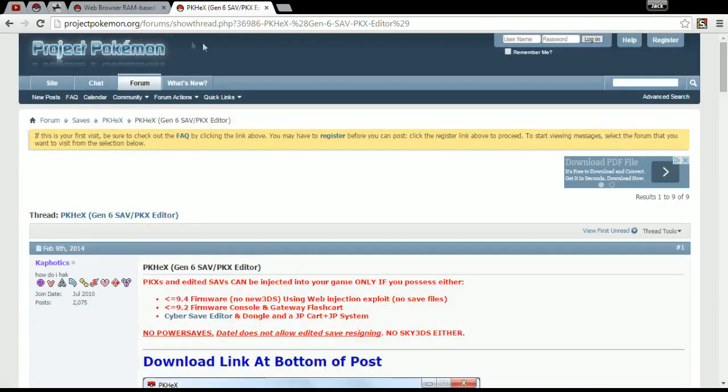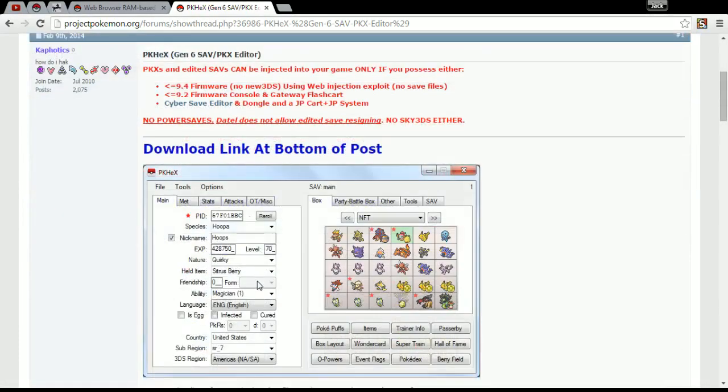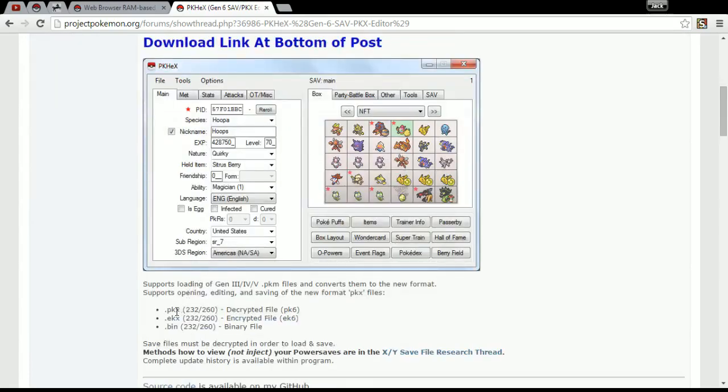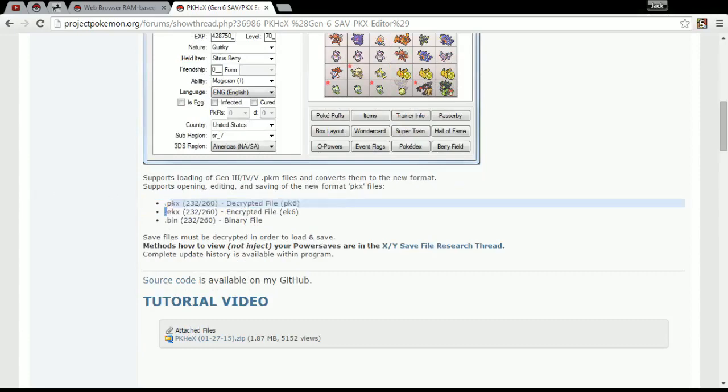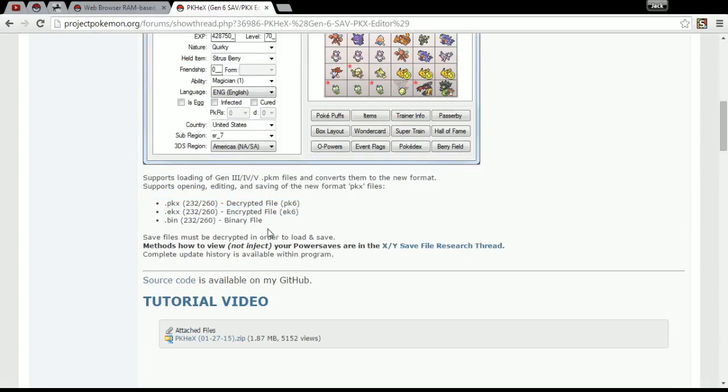I'm on this website called Project Pokémon — I'll leave the link in the description. The program you want to download is called PKHex. There are other variants out there, but this is the recommended one. It's quite like the original Pokégen and PokéSav, so it's relatively easy to use. You'll be seeing and using .EKX files a lot, so keep a note of that. You don't really need to know too much about .PKX and .bin files.